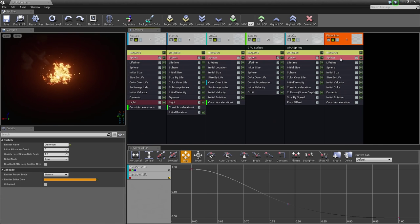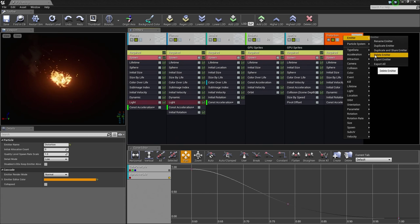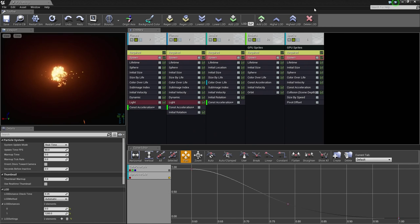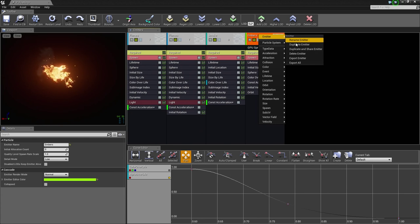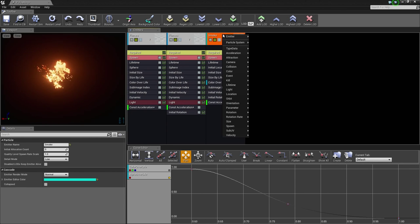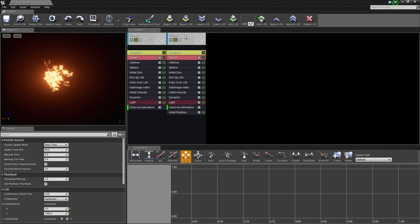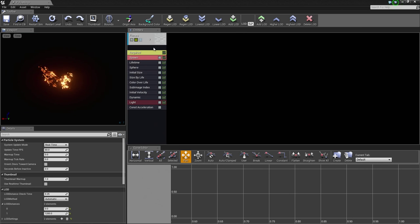I am going to click on the Distortion emitter, right-click on it, and under Emitter, delete it. It may give you a message that the emitter state is different than other LOD levels — that is fine, just click Yes to delete it. We are going to delete all of these except for the very first flames emitter, so we are deleting these four. Right-click, Emitter, delete — repeat until we have only the one flames emitter remaining.